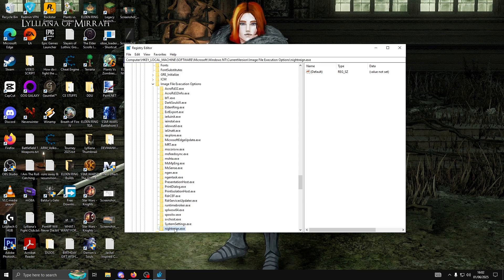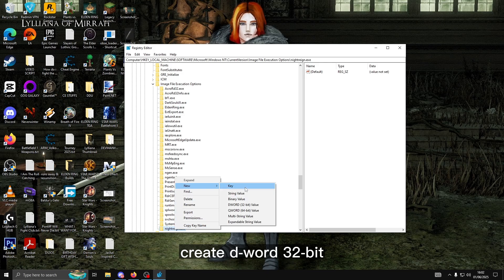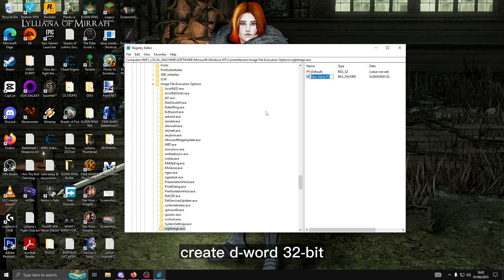So, do it like that — create a new key. And then, inside the nightdrain.exe key, create a DWORD 32-bit. And then just rename it to CPUPriorityClass.